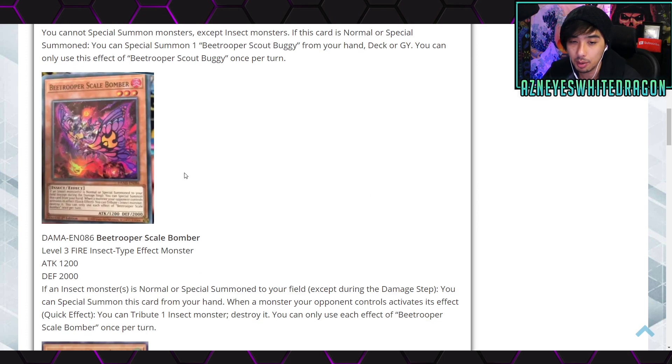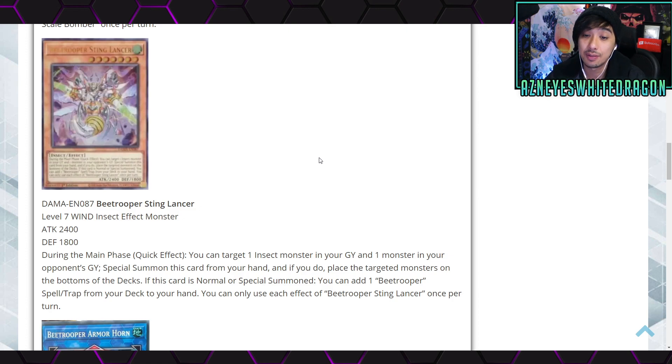Next up, we have Bee Trooper Scale Bomber. It is a Level 3 Fire Insect-Type effect monster with 1200 ATK and 2000 DEF. When an Insect monster is normal or special summoned to your field, except during the damage step, you can special summon this card from your hand. As a quick effect, you can tribute an Insect monster and destroy it when a monster your opponent controls activates its effect. You can only use each effect of Bee Trooper Scale Bomber once per turn.